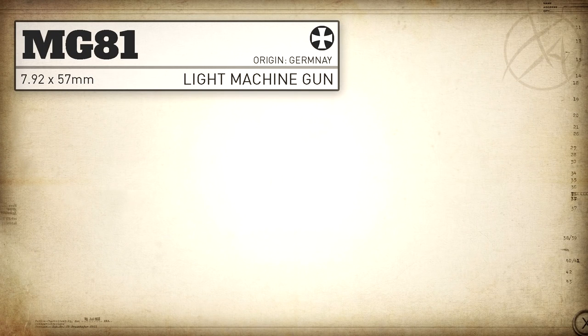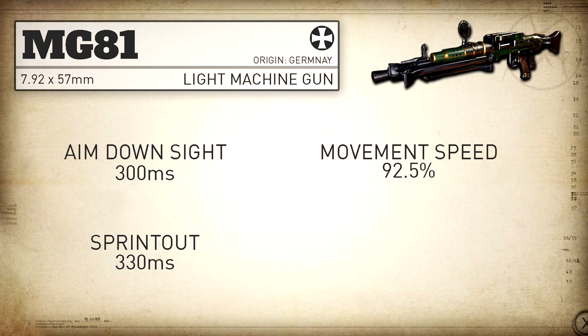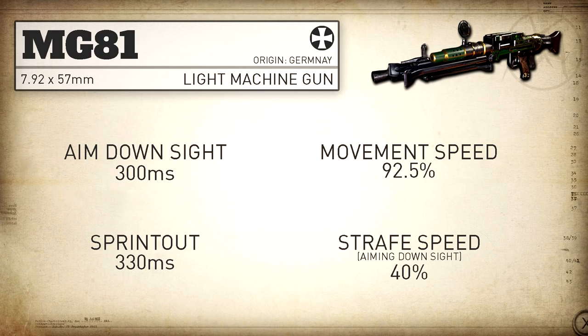Our aim down sight time is standard for the LMG category at 300 milliseconds, and our sprint out time is just a little bit slower at 330 milliseconds, so you definitely don't want to get caught sprinting with this gun. Our movement speed is standard for the LMG category at 92.5%, and our aim down sight strafe speed is also pretty standard at 40%.